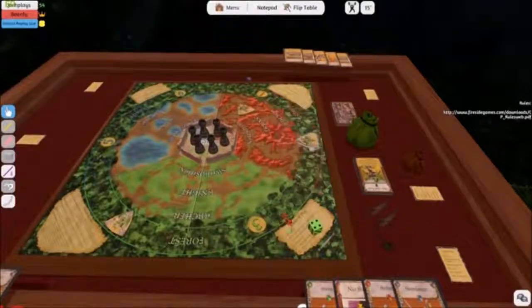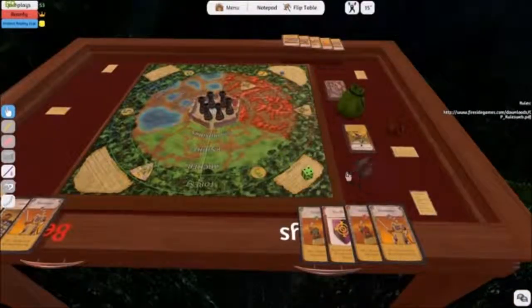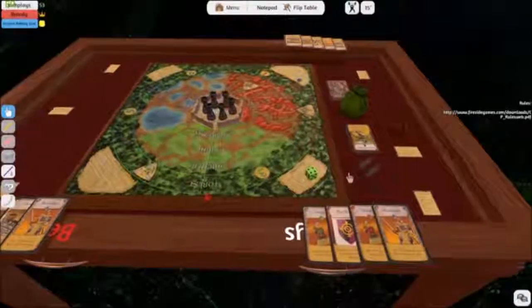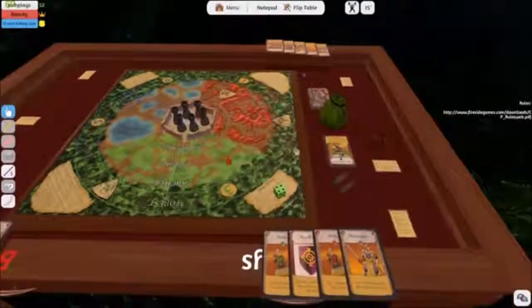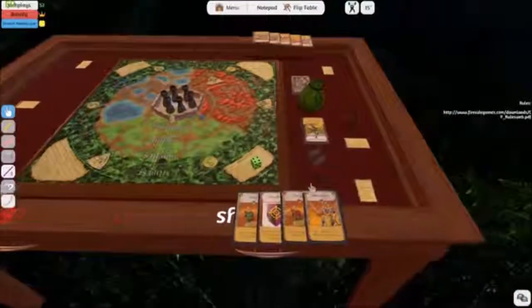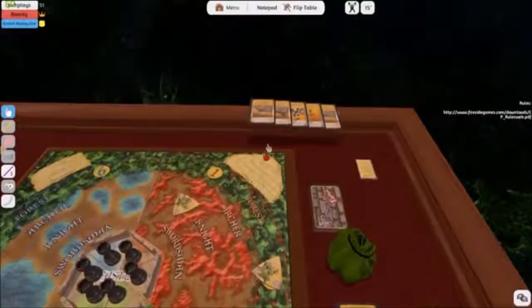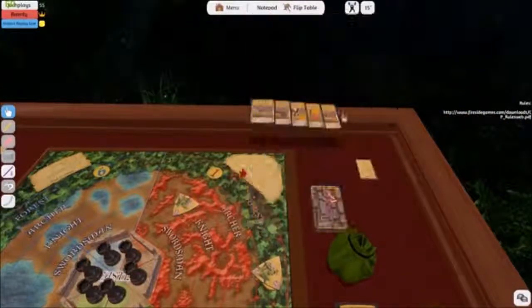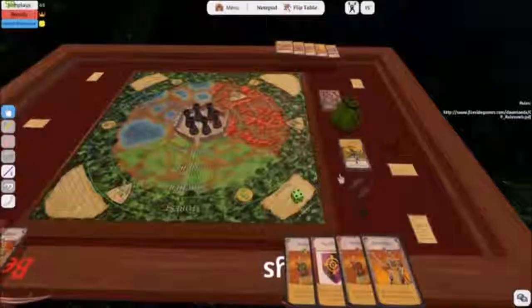Jack is gonna be drawing two at the beginning of this turn, so he might get a red sword. And I have two archers — both green and red — so that's definitely gonna help against the troll and the orc. We don't have anything else in green. I have a knight — if I gave that to you, Beardy, and the troll is still alive, you could play the knight on it. Do you have anything you can trade?